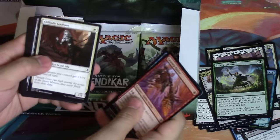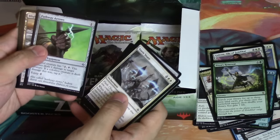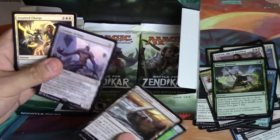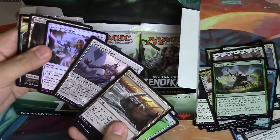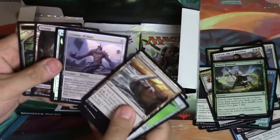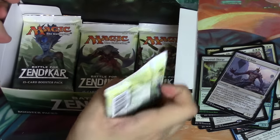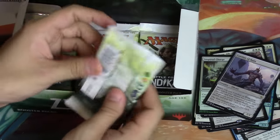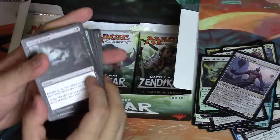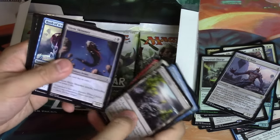We have more than half a box left, so yeah - we should be able to pull something good. There is a foil in this pack. Conduit - ah, the wrong Gideon. Although this artwork is pretty - it's very pretty. Okay, so how many packs have we opened so far? Gideon - that is not bad. Not every box is guaranteed a Gideon.